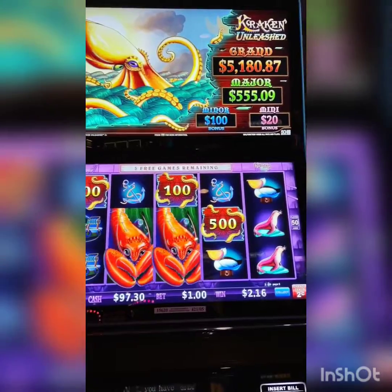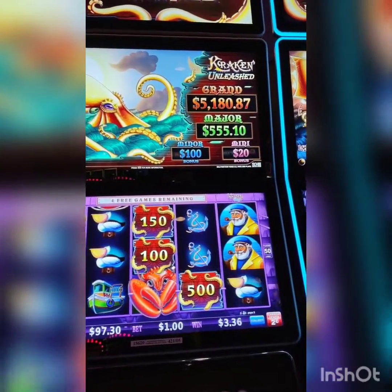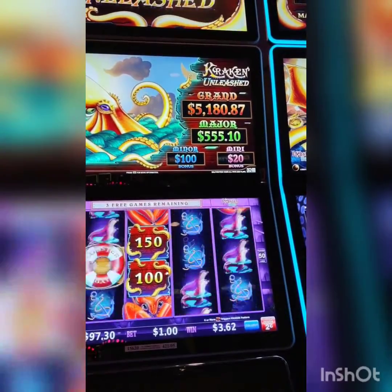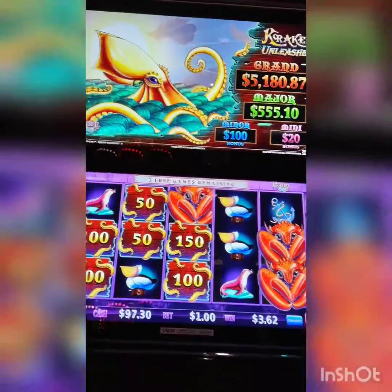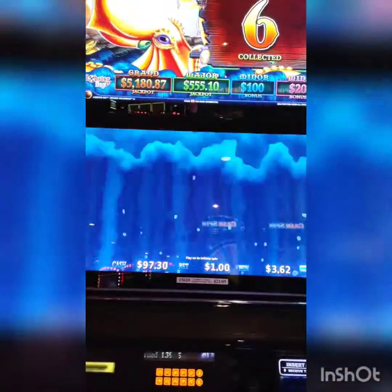We won a little something there. Larry the lobster is — whoa, whoa, whoa, whoa! What do we need? We need one more box and we'll get the thing to shoot. Too late. We got two, four, six — so we got the bonus in the bonus! Now we're gonna get to do the Kraken Unleashed again. Cool, very cool.